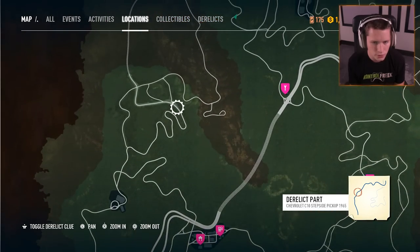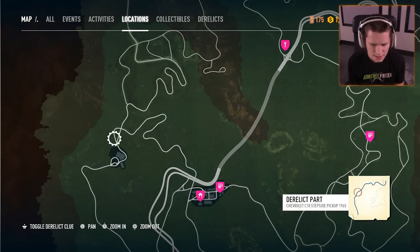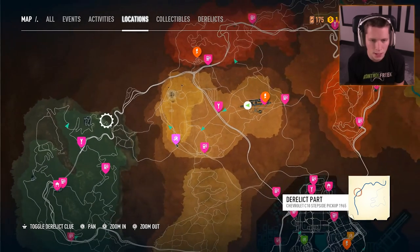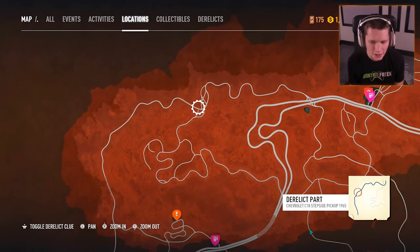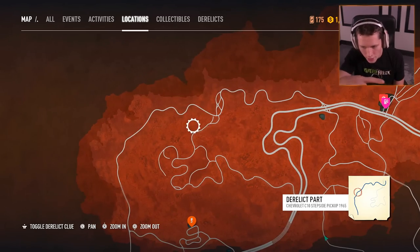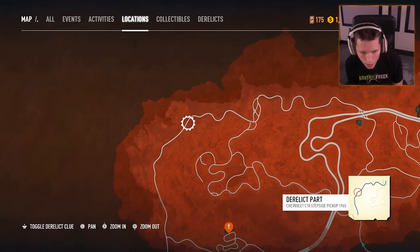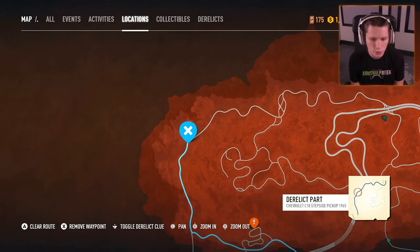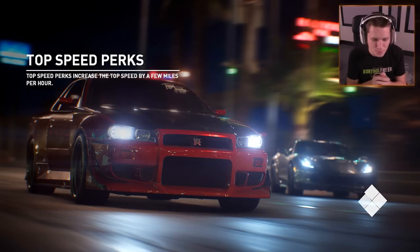We're looking for squiggly roads. Seeing lots of squiggly roads but I don't see any figure eights. Figure eight right here — that's exactly what we're looking for. So if we follow this back, we've got the two big dips and then another dip, and I think it's right on that marker. We're going to set a waypoint for that and fast travel to this gas station.